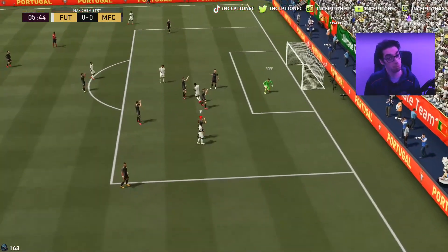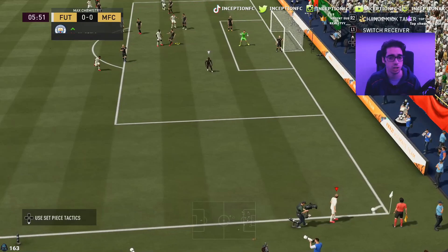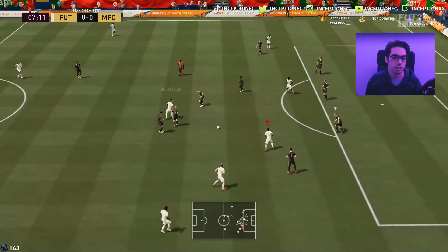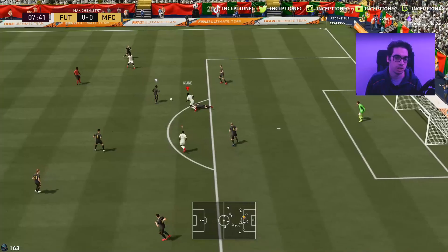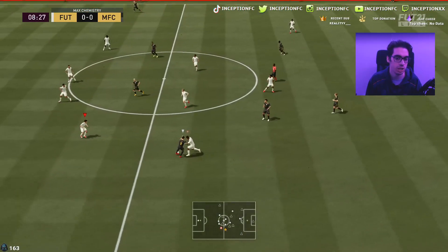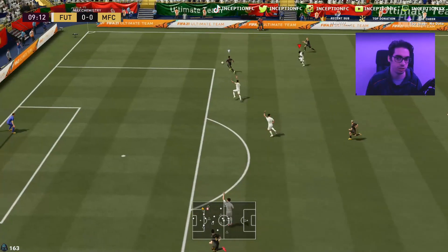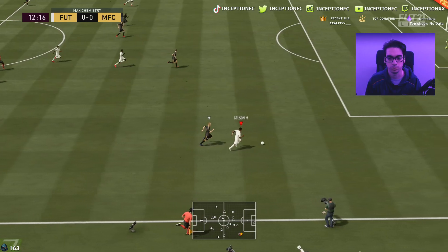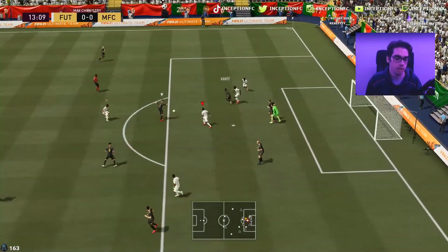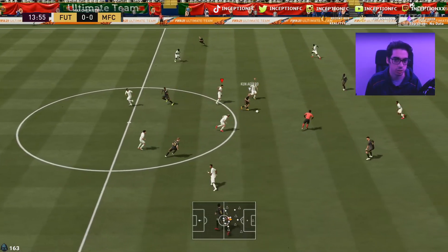Nice touch, nice little dribbling, shoots the ball kind of nicely — not too bad, though it's a low percentage shot right there. Let's see if I can get him on the head. It switched my player there, which sucks. If you were to play with a card like this, you kind of have to play him with somebody else. You have to really force the aggressive playstyle out of the card, because if you do any sort of left stick dribbling with him, it's just not going to be ideal at all.